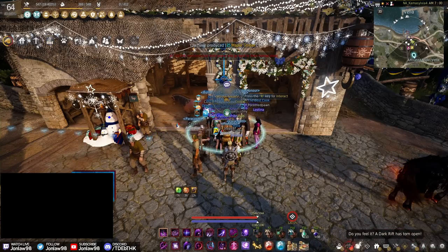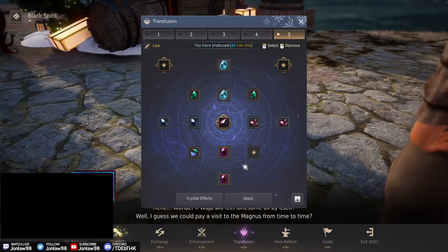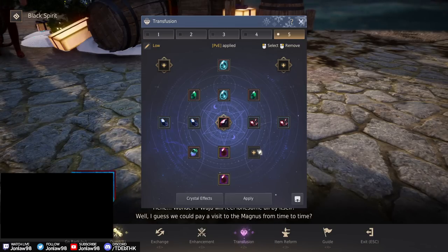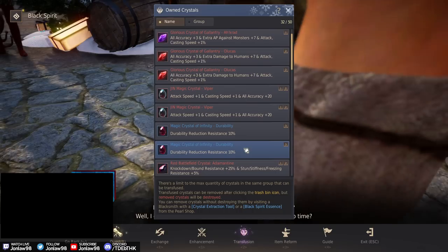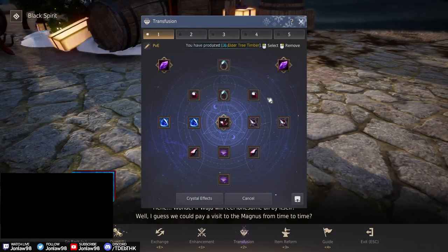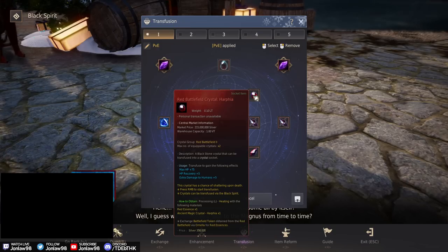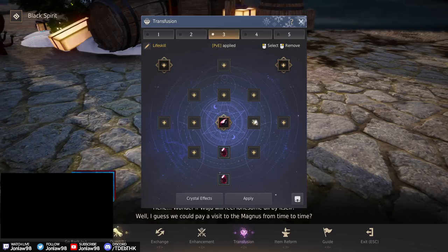That's a little preview of the crystal system and how I'd go about setting it up. For beginners: if you want four Hooms just use four Hooms, it's not that bad. The PVE preset is basically the same thing I've been using — I might swap out the Harpias for something else but I don't know what yet. The extra HP or HP recovery is fine for now. For PVP, same setup as before.